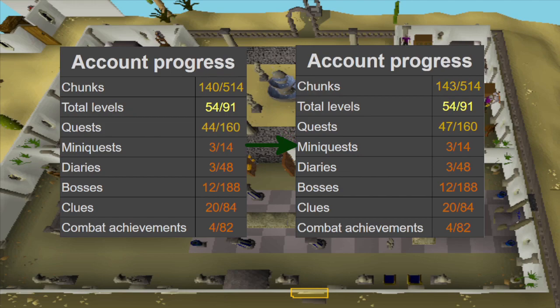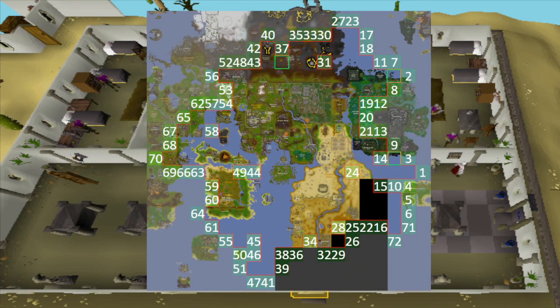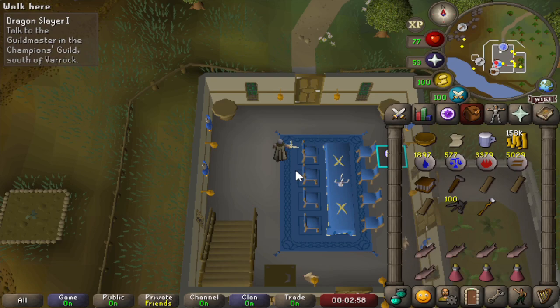Last episode we completed another 3 tasks for another 3 chunks. These tasks were completing the Tower of Life quest, the Fight Arena quest, and lastly the Prince Ali rescue quest. Our map expanded with the left side of Ferox's enclave, the Mauritania farming patch, and the bottom part of Meiyerditch. The next quest is going to be the last in line of what we can do after unlocking the Drainer Village chunk.